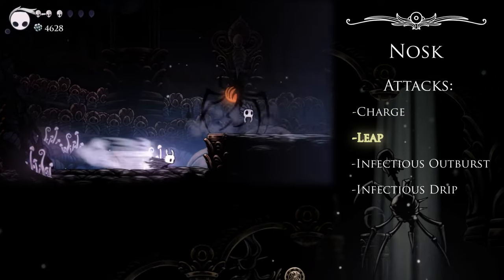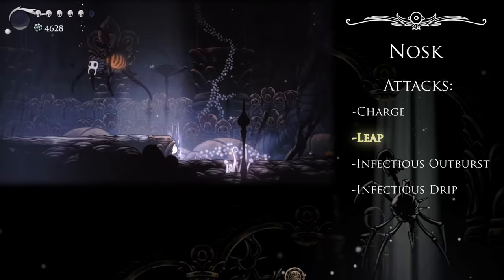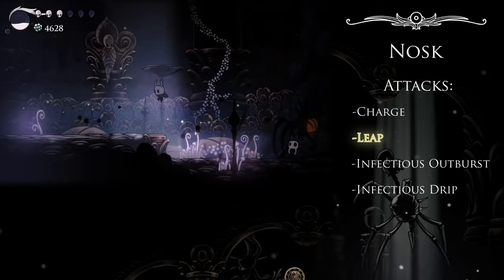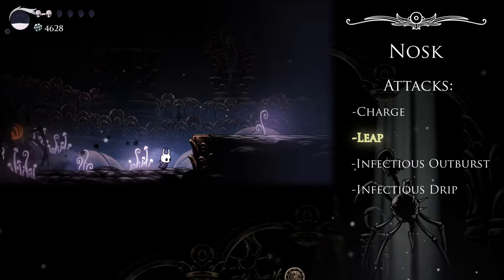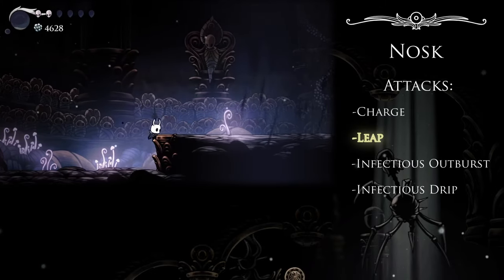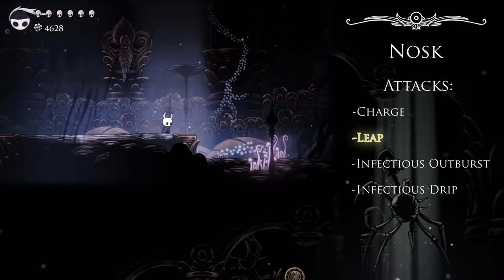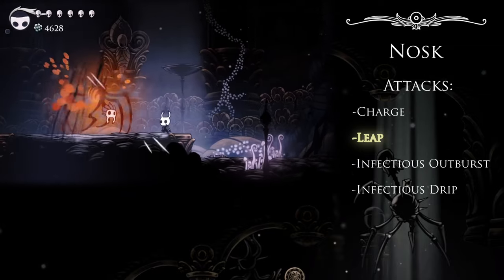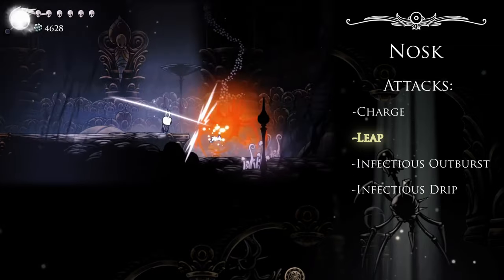The Leap is a bit weird with how wide his hitbox is. I genuinely can't tell whether or not this attack directly targets the Knight. What I can tell is that he never jumps more than half the stage length in a single leap, so if you're far enough away, you don't have to worry about it. As a consequence of both the range limit and this guy's wide legs, this jumping attack is best dodged in the opposite way to what we're used to — by retreating from the longer jumps, and dashing underneath the shorter jumps.